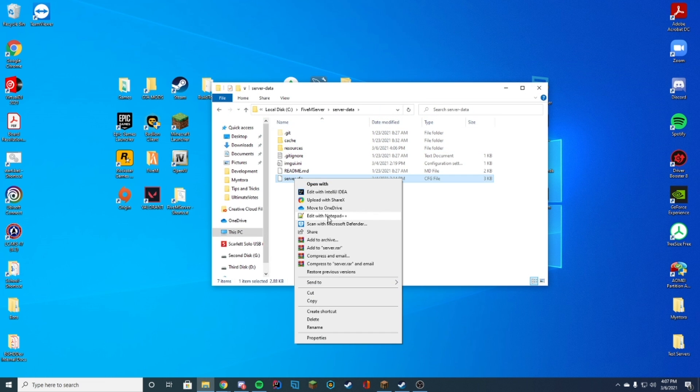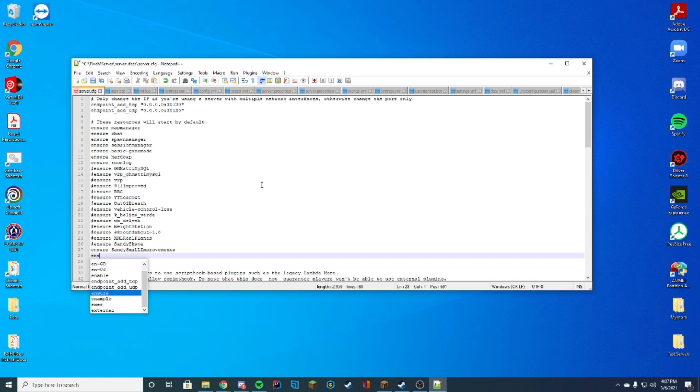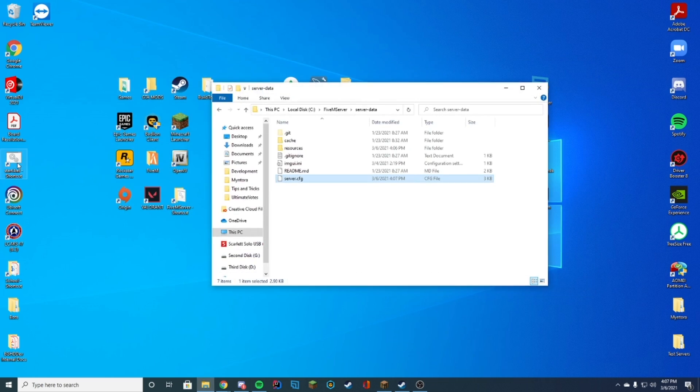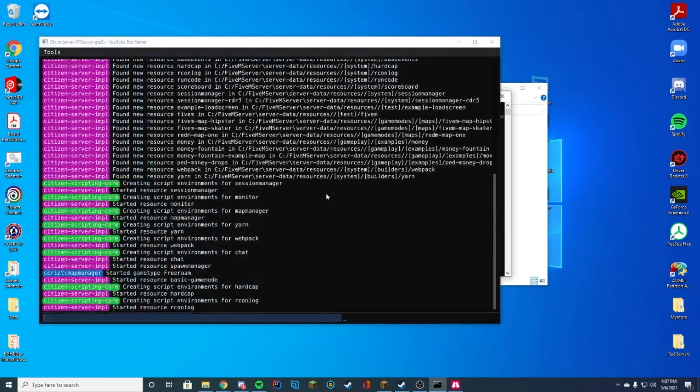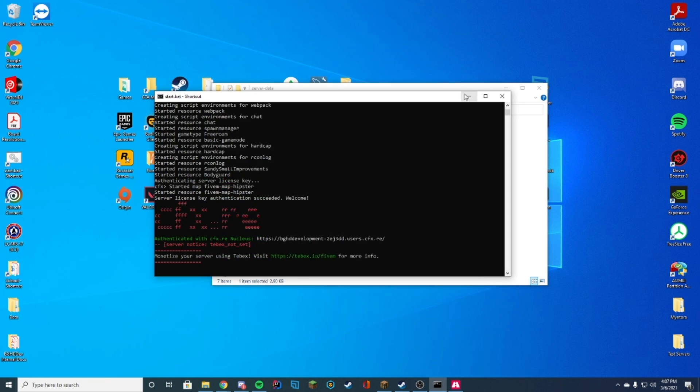Then we're going to go back into our server.cfg file — wherever you have your server.cfg, this is where you add your resources — and then either 'ensure' or 'start' depending on what you already have there, followed by the name of the resource folder, which in our case is 'bodyguard'. Now if we go ahead and run our start.bat file, we can see 'started resource bodyguard', so we know it has started successfully.